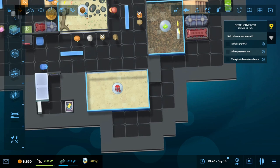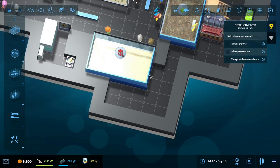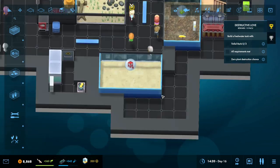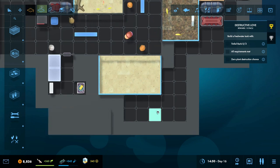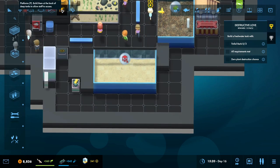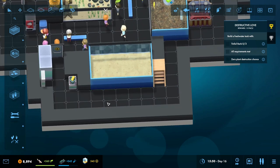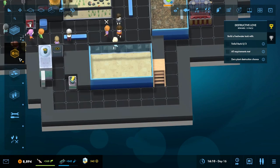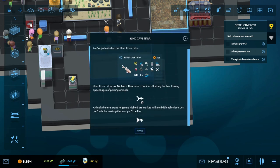We're gonna need that space open. I don't want too many staff doors, so I'll just open up the area enough to have access to the utility closet so they can come in. Anyway, we are going to need a feeding platform right here over to the side. The blind cave tetra has been unlocked - they're nibblers, so they attack the fins and flowing appendages of passing animals. That's the nibblable icon.